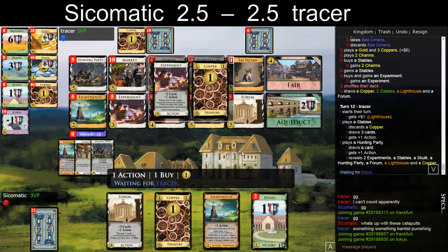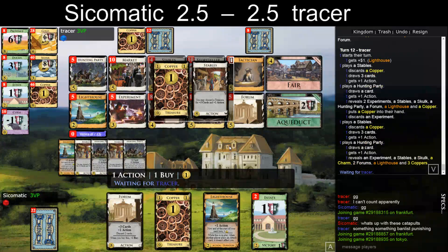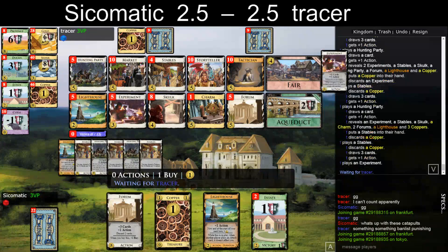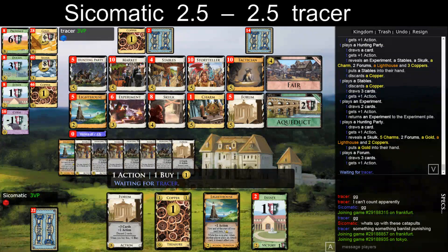Did I say Stables? I'm getting confused — I wanted to say I have three Forums. And now also two Experiments. So maybe I can get like four Charms in play — that would be nice. But he's still ahead because he is on turn, and it looks like it's a good one.